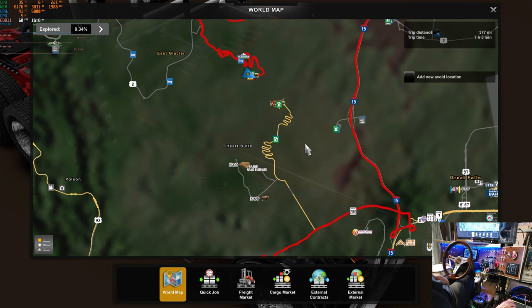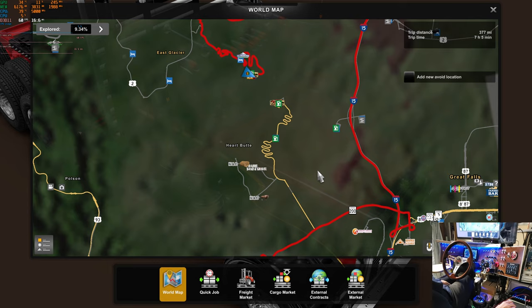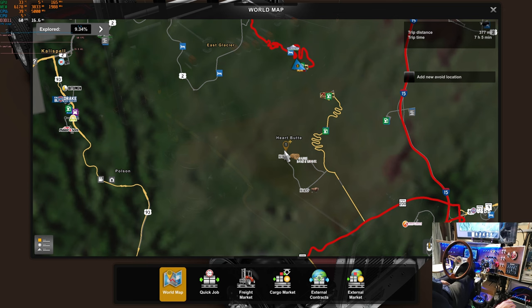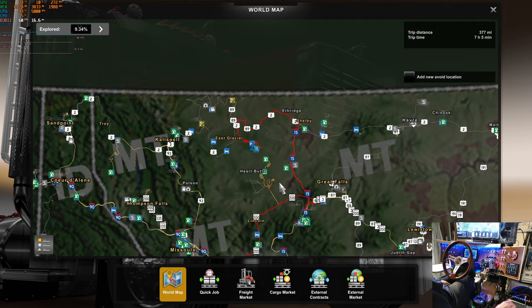You might have got a peek of it in the livestream on the weekend. We did the trip the other day from the horse ranch, Heart Butte — and there's the prairie sand and gravel, and there's the buffalo we went by, which is on the map now. It's going to be pretty cool.